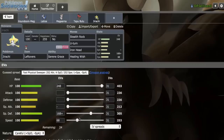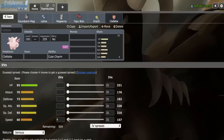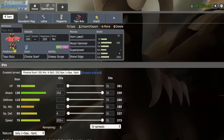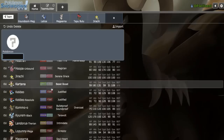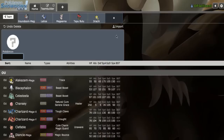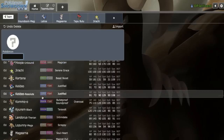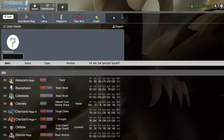For the last slot, I'm thinking Banded Lando — it's unique and fun. It provides Physical presence, a secondary Ground immunity, and a Hawlucha check, which is huge since we don't really have anything to take on a +2 Hawlucha. I'll run Earthquake, U-Turn, and Stone Edge to catch Zapdos. Banded Lando is so fun just seeing how strong it is — I'll run max Attack Jolly.